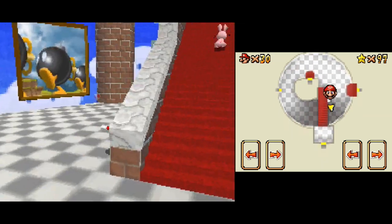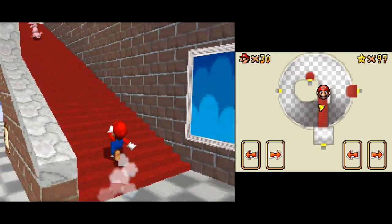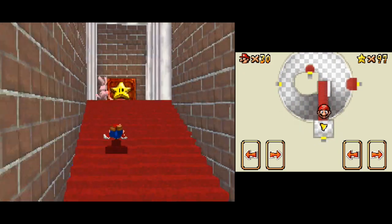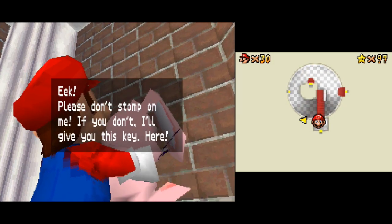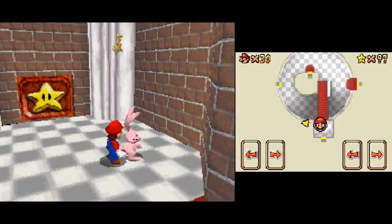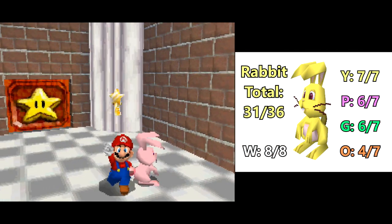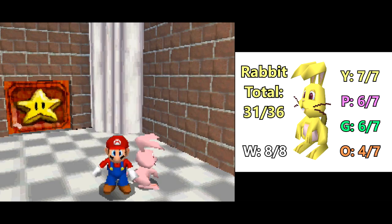I wanted to switch back to Mario, because we have a rabbit that we can catch upstairs. Got him! He said something about 'are you the famous Mario?' or something like that. Anyway - continue, don't save, back down the stairs with you, you plumber.